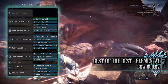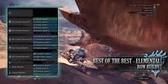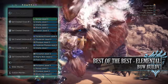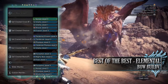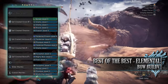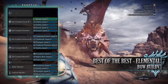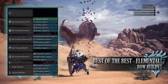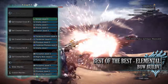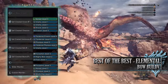Moving on to the jewels: I've gone for a Spread jewel for the Power Shot skill, Vitality jewels for the Health Boost skill, a Shaver jewel for Clutch Claw Boost, Evasion jewels for Evade Window, Tenderizer jewels to max out Weakness Exploit, Physique jewels for Constitution, a Force Shot jewel for Normal Shot, a Mighty Bow jewel for Bow Charge Plus, and a Frost jewel to max out the Ice Attack skill. If you're using a weapon with a different element, you'd replace the Frost jewel to match. On the mantles I've gone for Force Shot and Spread jewels to max out Normal Shot and Power Shot, plus a Physique jewel and a Mind's Eye jewel for Constitution and the Ballistics skill.